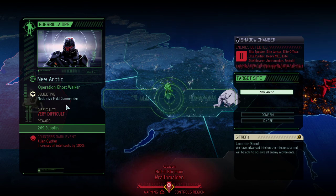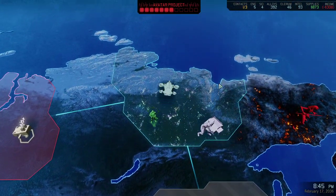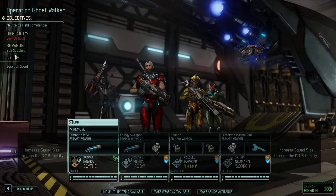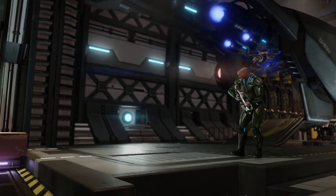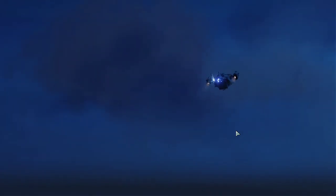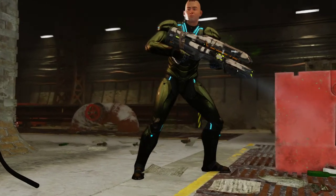Neutralize field commander - interesting. We got a Lancer, Heavy Mag, Shield Bearer, Andromedon. We will be able to see all enemy movement, which is not bad. The reward is 200-something supplies. I think we're using this one to do a little skull mining, just some mining. We're not trying to win the mission - we're just trying to get a facility lead out of it. And there we go. We even got some help here.